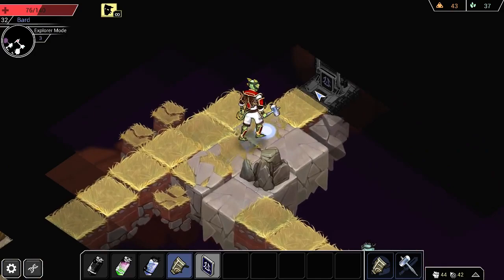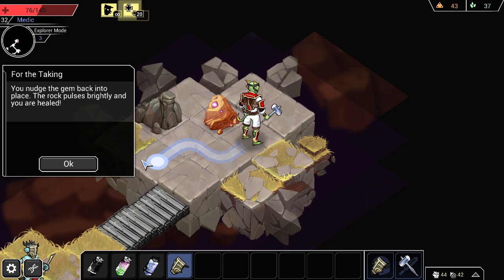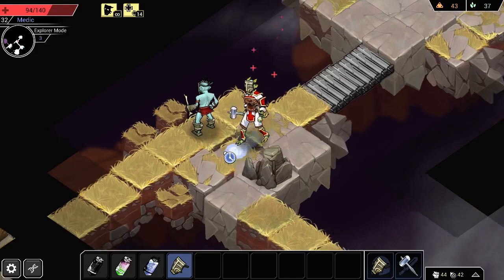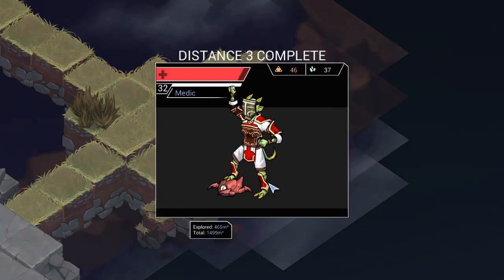There is another key card and there's the bridge for it — that's convenient enough. Ooh, gem! Maybe if it were inset, we could either pry it or push it. I'm gonna push it. The rock pulses brightly and you are healed — beautiful! I think I remember that happening before, so that's good. I could actually try to kill this guy now. I can take advantage of the regen times here — nearly full health and we're going on forward. I'm liking this.